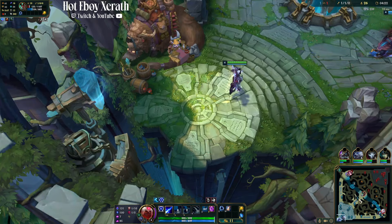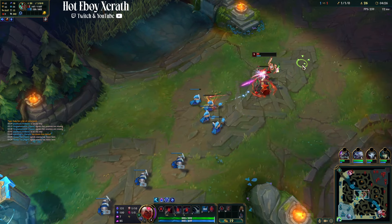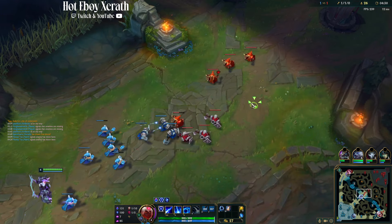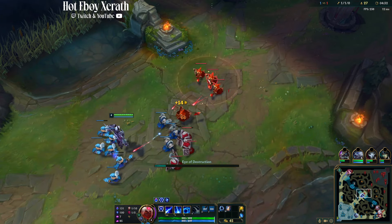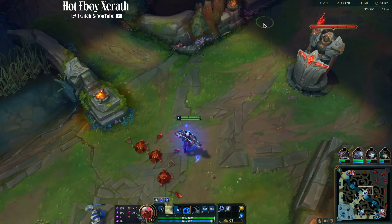We're going to get Last Chapter — probably should have just TP'd back but we got it, and that's pretty big. I have been testing out a build: if you think you're going to be carrying and you don't die a lot, you can go Magi's second actually. Malignance into Magi's has been a great success.